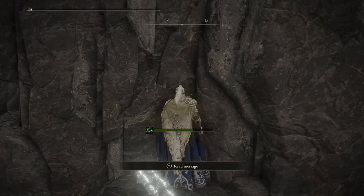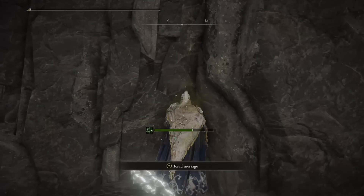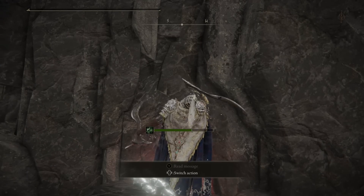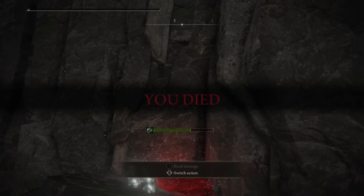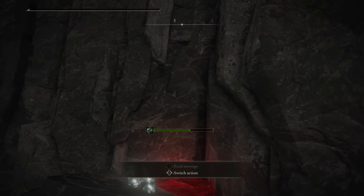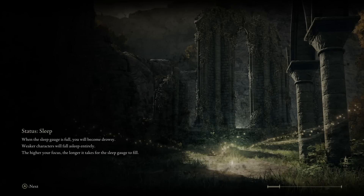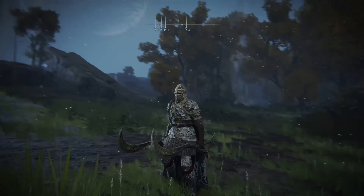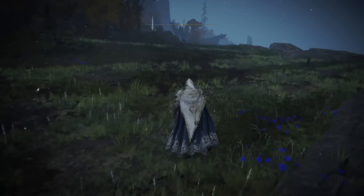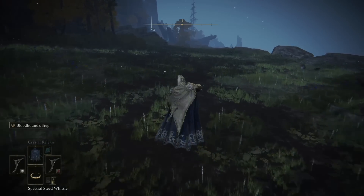Now you are here — go forward, try to go through the wall, and eventually you will die from the poison. But the game will do some funny things here: it will not respawn you back at Liurnia. You will be basically spawned at the secret area — the endgame secret area.